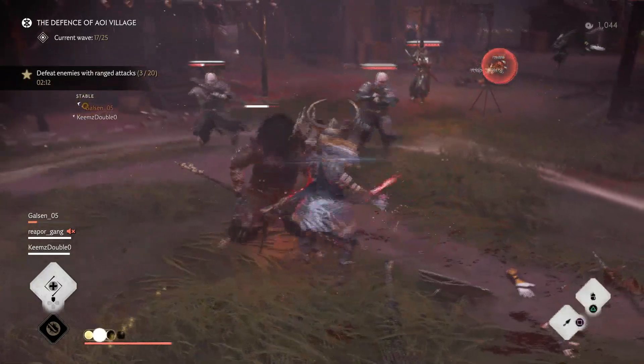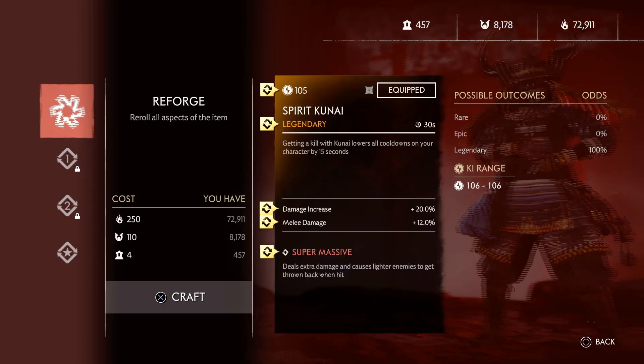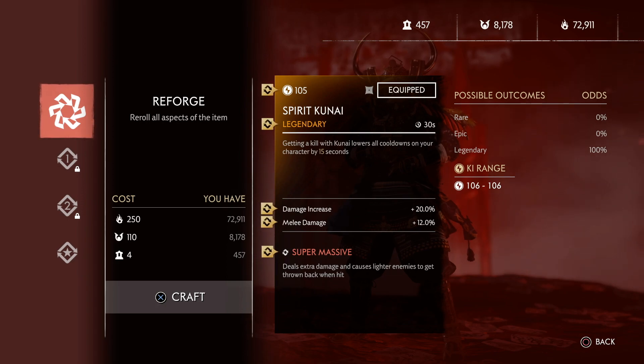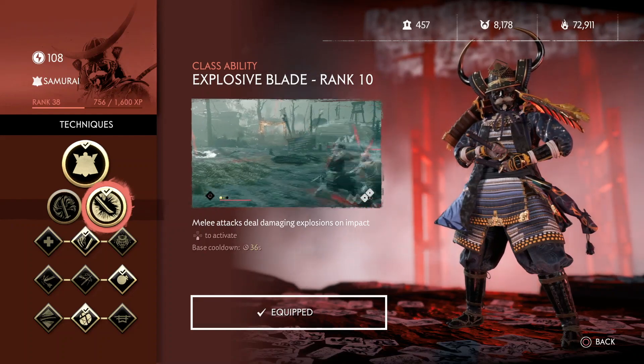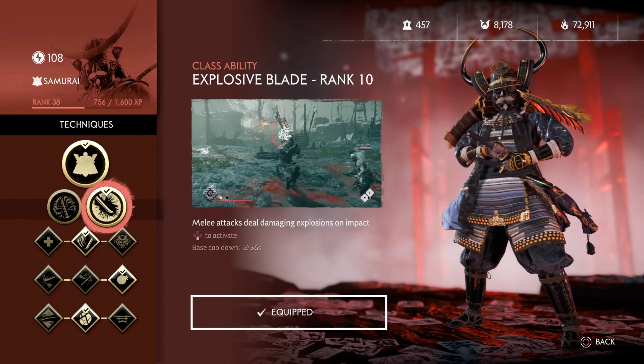Look at how much healing we just got there. We've got the spirit kunai — the legendary perk lowers all cooldowns by 15 seconds on a kill. This is super important for refreshing the cooldown of Explosive Blade, which is our main form of healing. We want to be picking off enemies with the kunai to get Explosive Blade back as soon as possible. The cooldown for Explosive Blade is 36 seconds, so getting two kills takes off 30 seconds — you've basically refreshed it instantly and you've got your healing straight back.